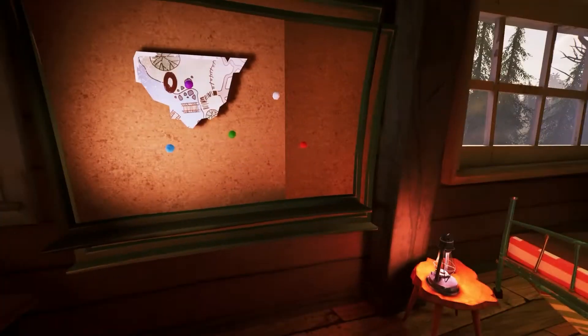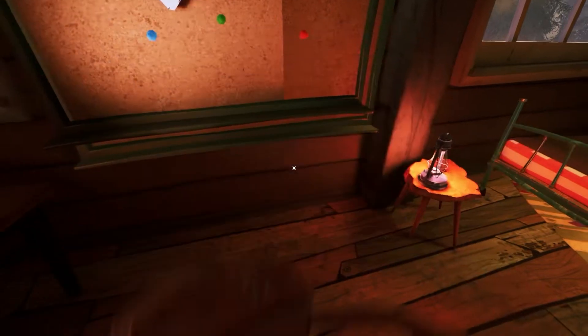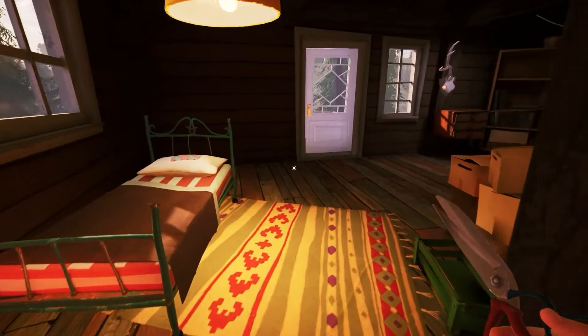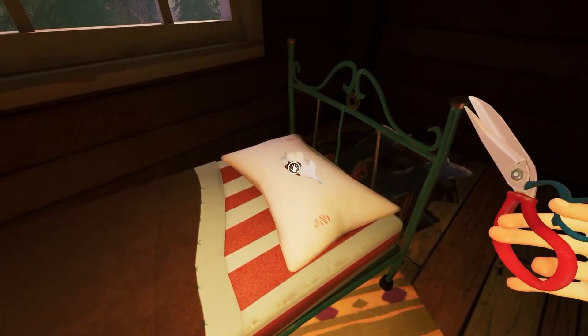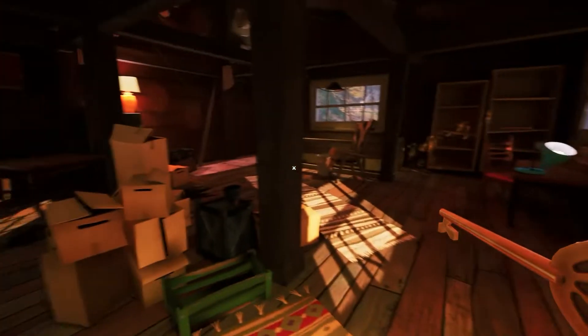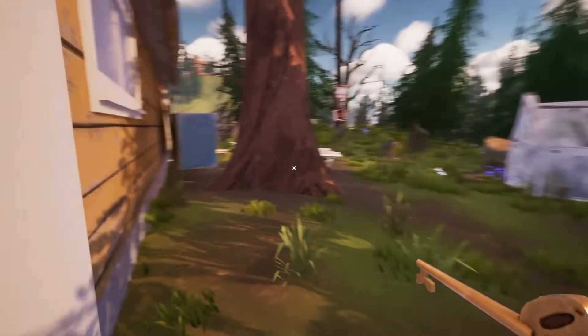So we need to be kind of careful. What we are going to need is the scissors first. We're going to walk over to the pillow right here and we're going to cut it. We're going to pick up this key right here. Once we've got the key, I'm just going to head back out of this door because we really need to get to the basement.